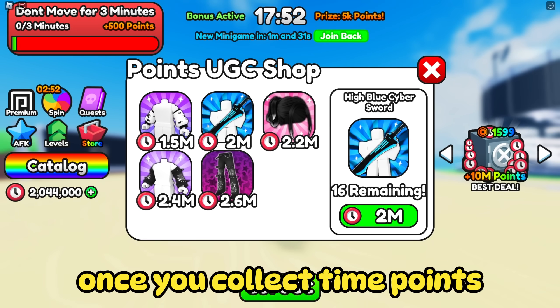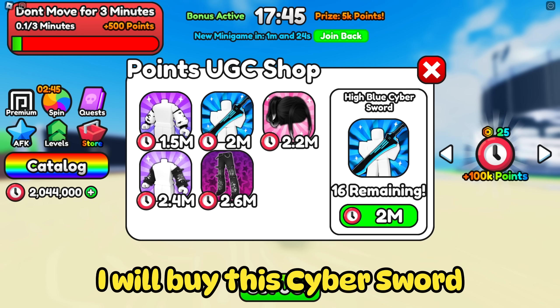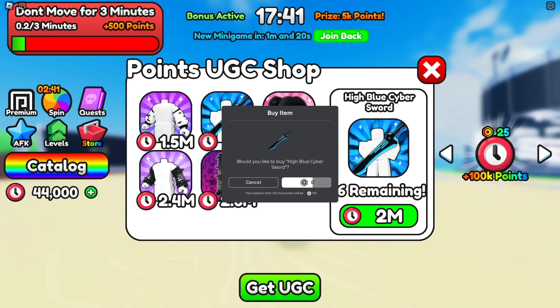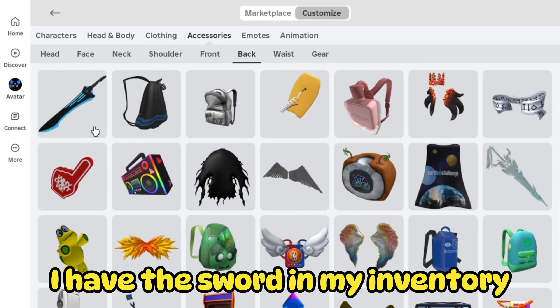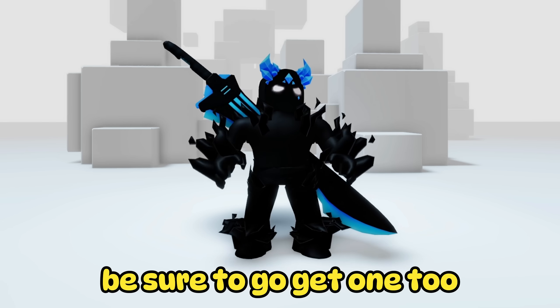Once you collect time points, you will be able to choose any free UGC you want. For example, I will buy this cybersword. As you can see, I have the sword in my inventory. This sword is damn good — be sure to go get one too.